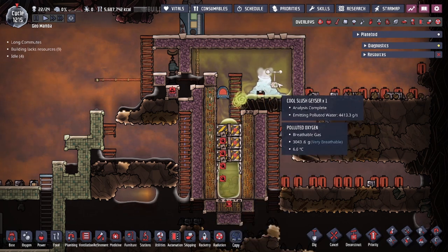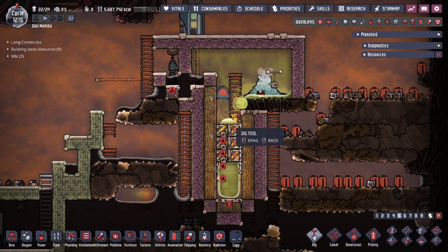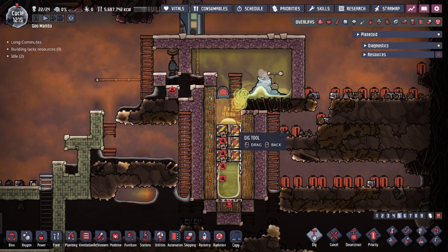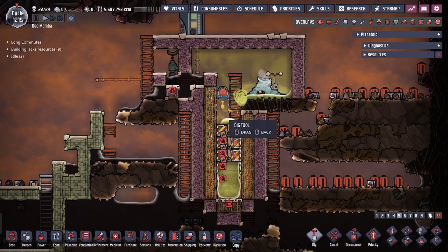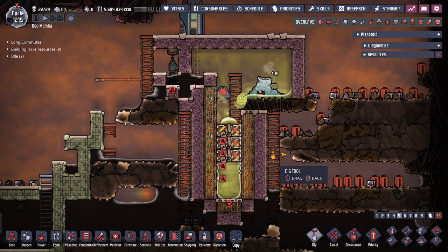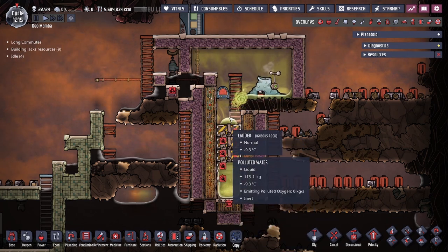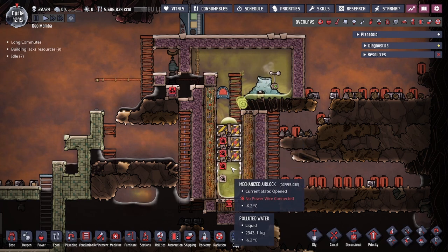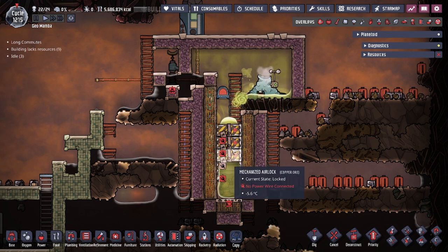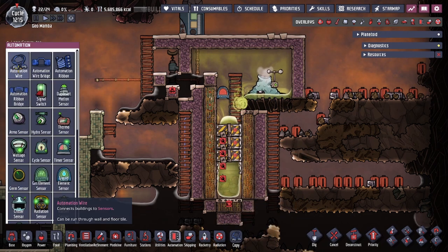The cool slush geyser spills liquids into a two-by-two tile space — a four tile area. Once the liquid reaches above that level, it triggers the automation. The doors will then open and close in a sequence to allow the water to drop safely, opening and closing the top and bottom doors so we can change the lock states and compress everything down.